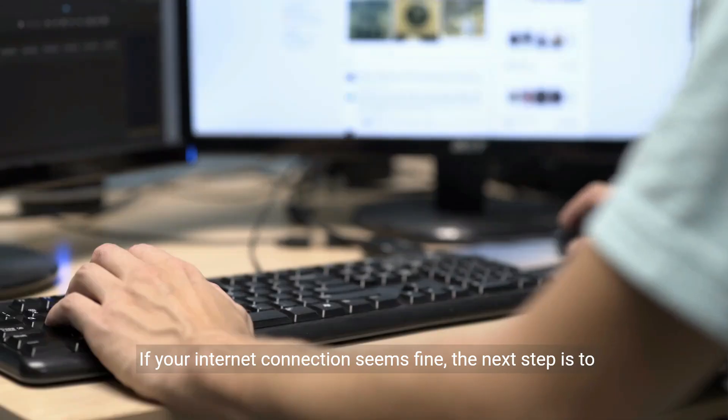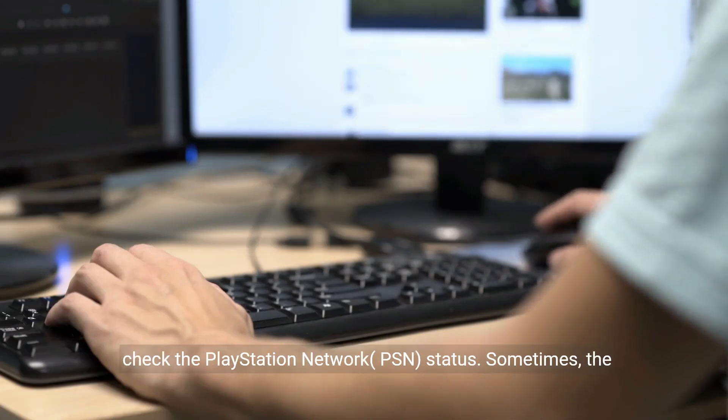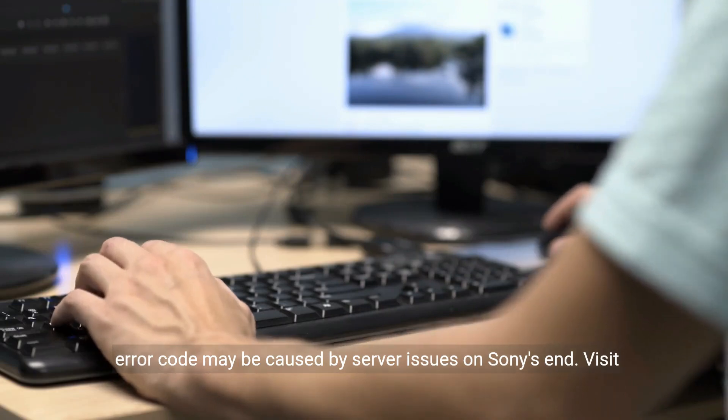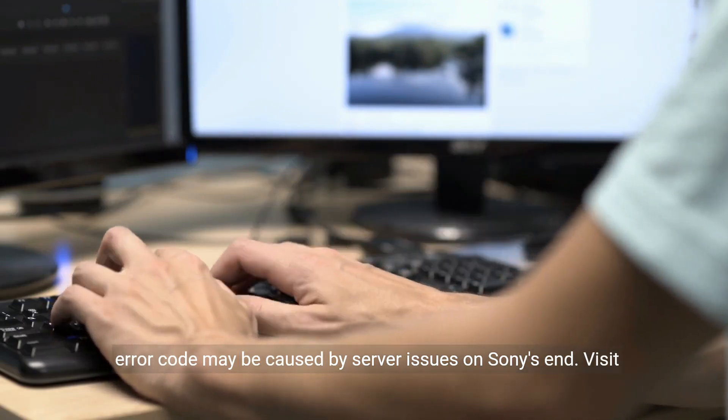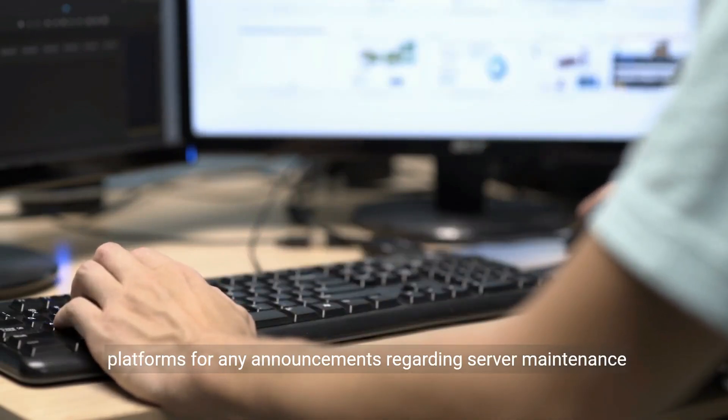If your internet connection seems fine, the next step is to check the PlayStation Network PSN status. Sometimes the error code may be caused by server issues on Sony's end. Visit the official PlayStation website or check social media platforms for any announcements regarding server maintenance or outages.